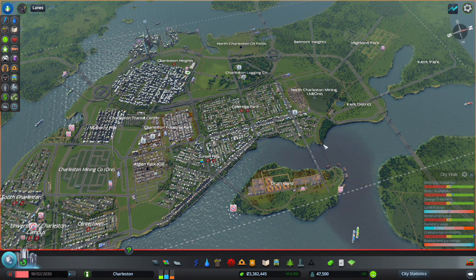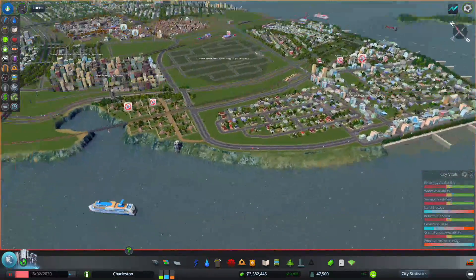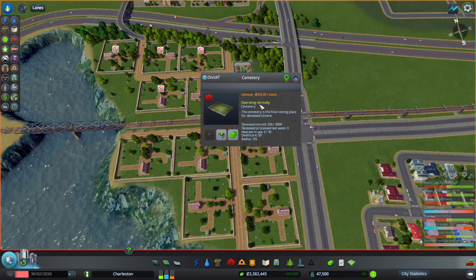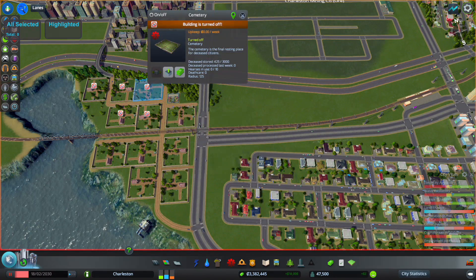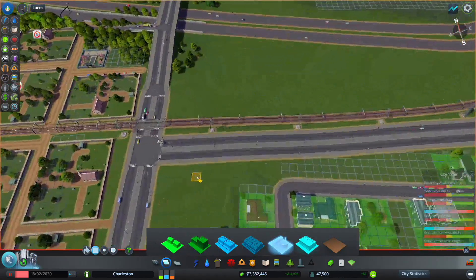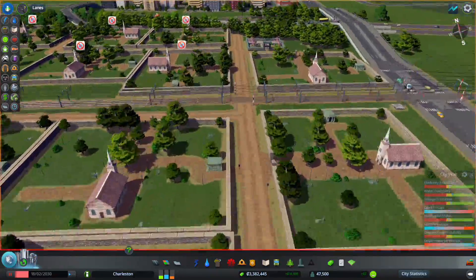Hello, my name is Scott for SBGaming. We are back here in Cities Skylines in the city of Charleston. A few changes I decided to make. First was — I may have done this before I recorded the last episode — I got rid of this district here. And if we look at the hearses, it looks like they are all going in proper directions where they should be. Do we have any hearses down here? None that I can see.